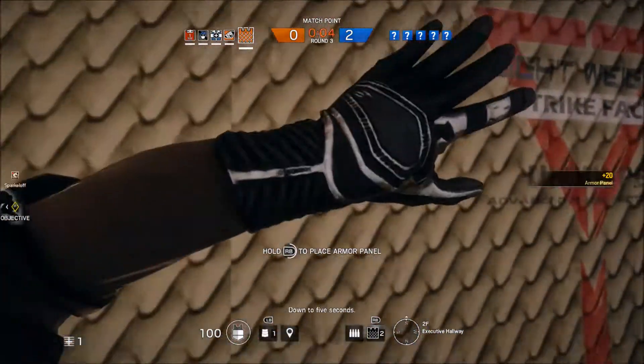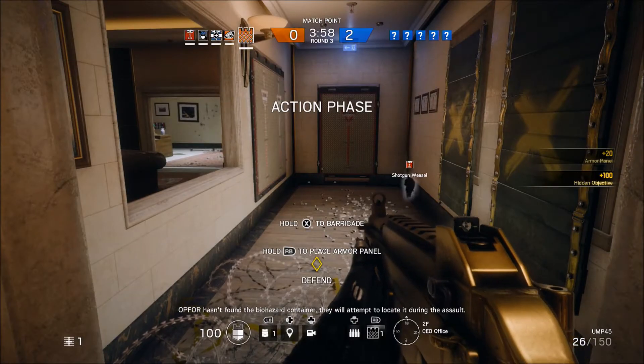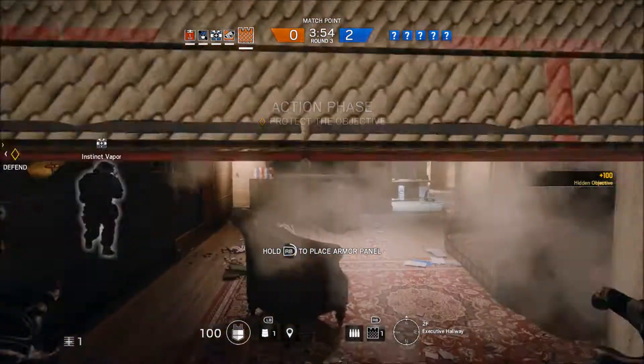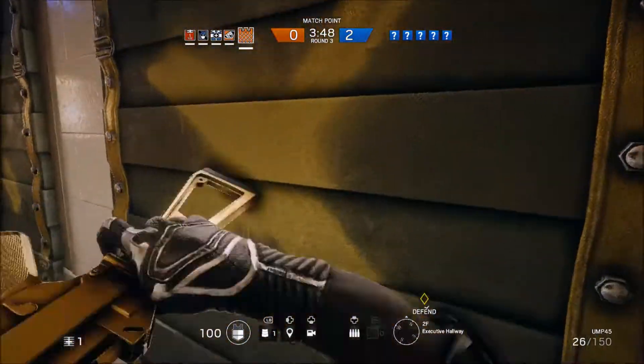The panels take very little damage from bullets, and it takes around 12 melee attacks to knock one down, but you can knock smaller holes into the panels like other barricades. This is useful for the defending team because they can make murder holes in the panels to cover long sightlines like hallways.